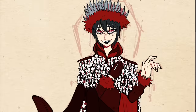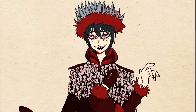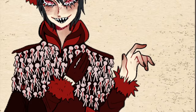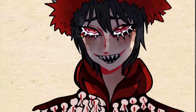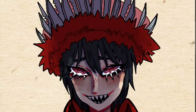I also gave him a crown of blades. War in the original Book of Revelation is said to be holding a great sword; I gave him a crown of swords. I generally wanted his color palette to be very, very red, of course, because these characters are color coded.